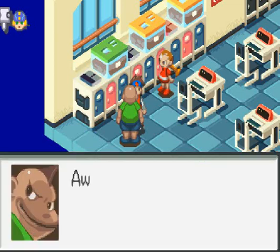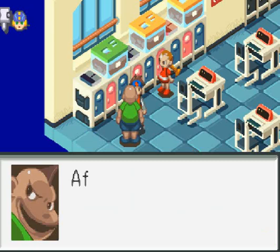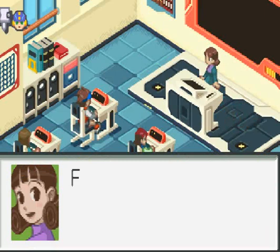Character introduction — that's Yai. She's a rich girl, like the rich kid who skipped, I think, two grades. And this here is Dex. I forgot his last name. For some reason I want to say it sounded like Dingo or something — I know it's not actually Dingo. Class is starting. After class, Lan. Be there. Yep.